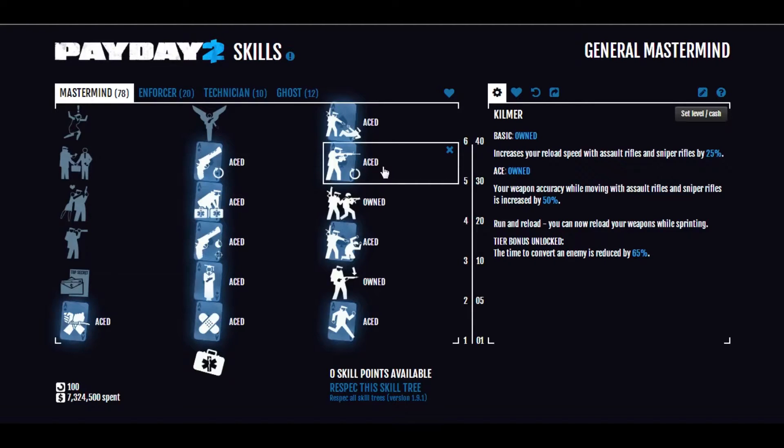Kilmer is where the synergy comes in with the assault rifles. This is a skill a lot of people seem to pass up, but I find that any Mastermind with a lot of points in Mastermind should really get it, even aced. Basic gives increased reload speed with Assault Rifles and Sniper Rifles by 25%, which is quite noticeable. Aced, while moving, your weapon accuracy with Assault Rifles and Sniper Rifles is increased by 50% — a huge deal for hipfire headshots while strafing. Also, run and reload: while sprinting, you can still reload any gun. That's incredible.